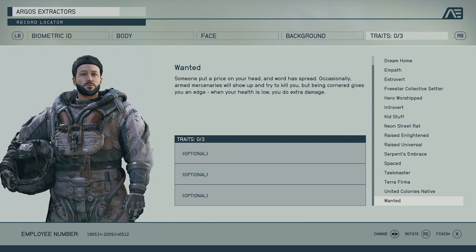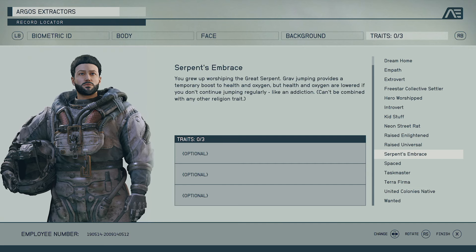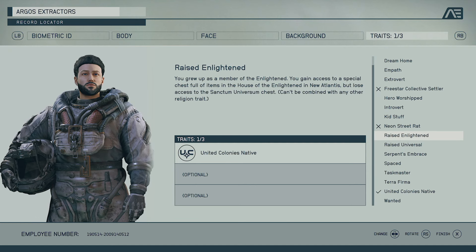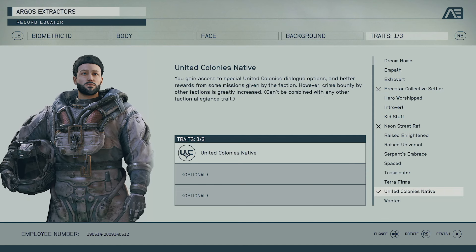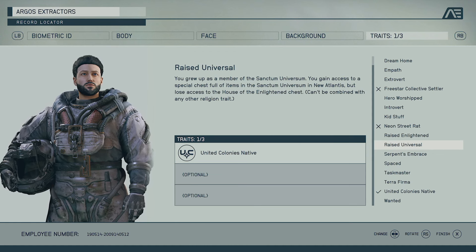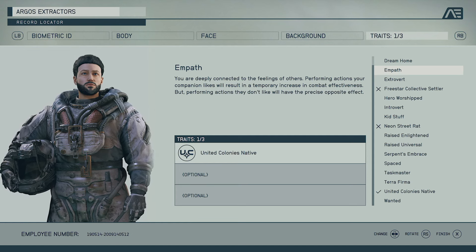Wanted puts a price on your head — mercenaries will occasionally show up to kill you, but when your health is low you deal extra damage. You can choose up to three traits. Some are mutually exclusive — for example, choosing a United Colonies faction trait locks out Neon Street Rat and Freestar Collective Settler, since you can't combine faction allegiance traits. Religious traits similarly lock out other religions.